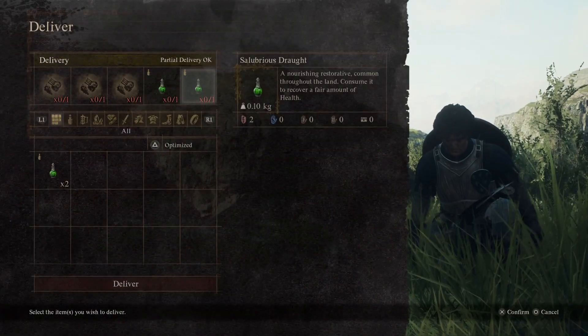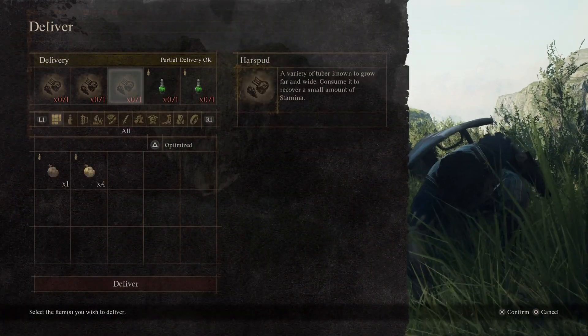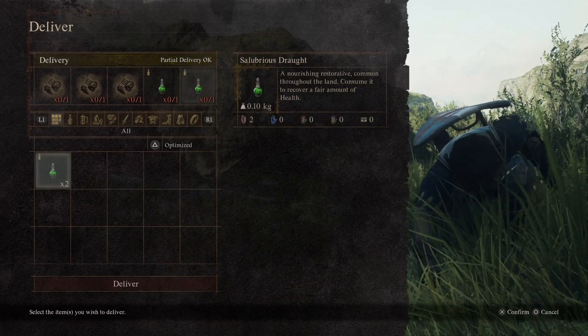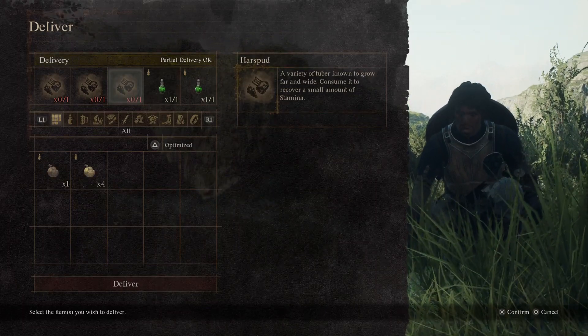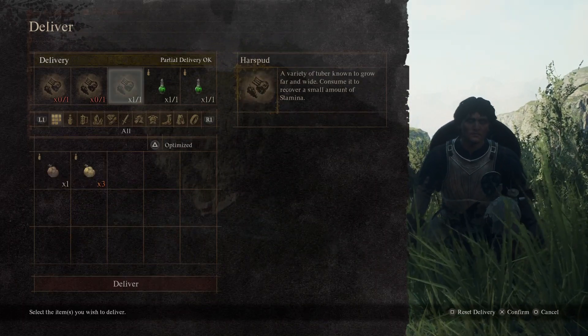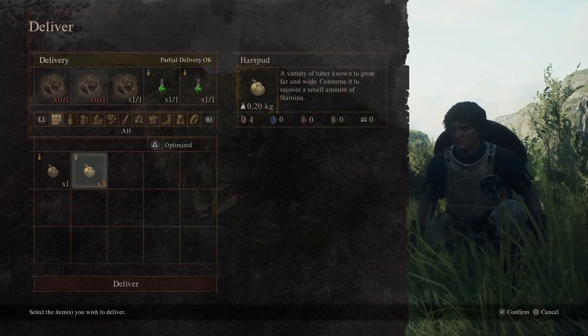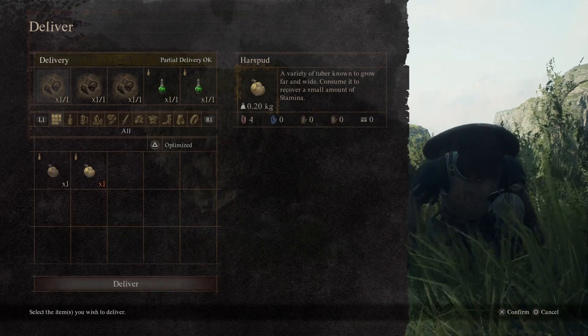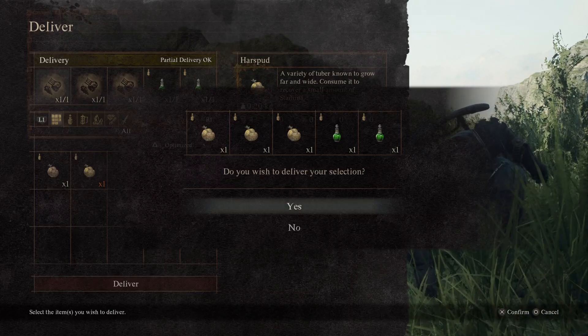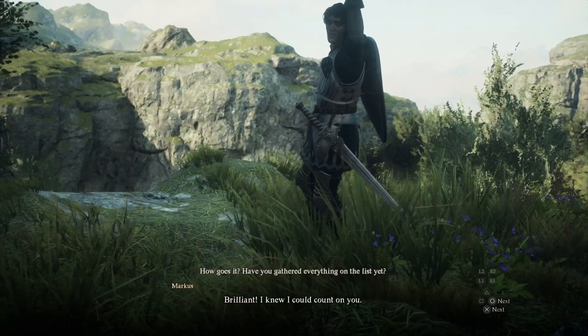A quest delivery UI will appear. Along the top are slots for you to fill by selecting the indicated items from your inventory. Click on the first draft slot at the top and then click on the draft from your inventory to populate it. Repeat this for each of the other items and once complete, click on Deliver and then wrap up the quest dialogue.